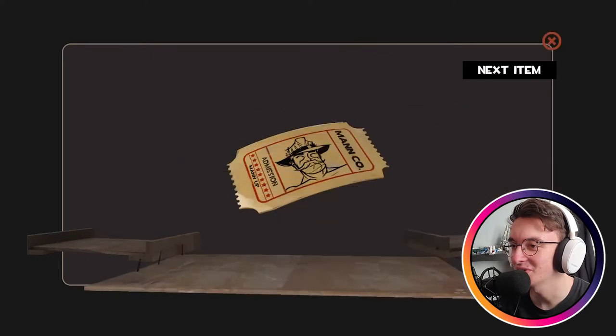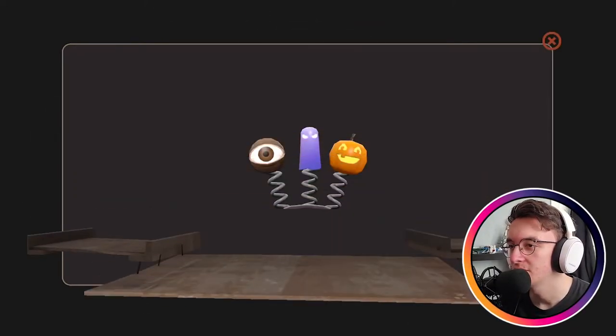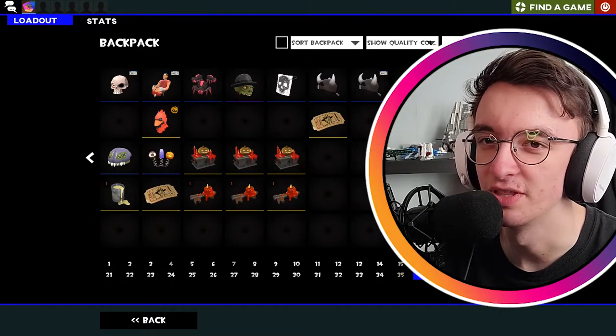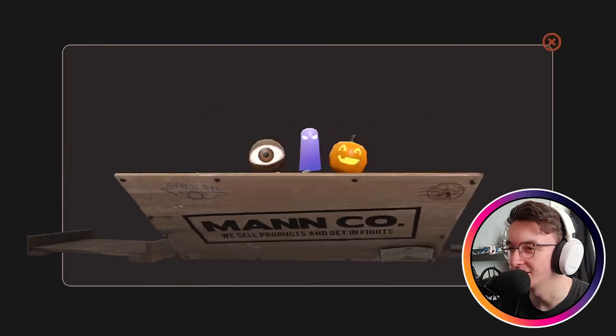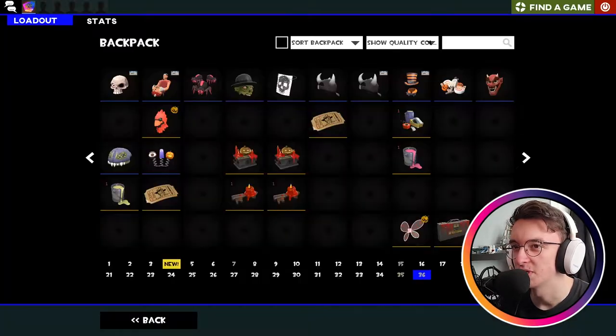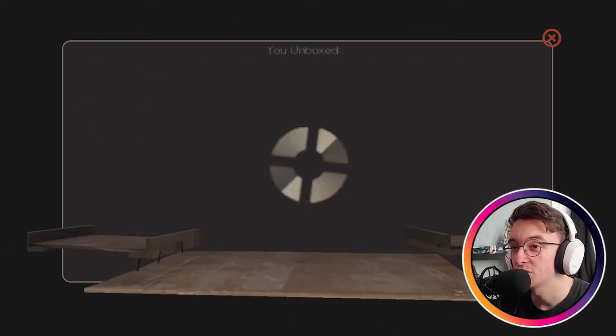Number twelve — two items: a Tour of Duty Ticket and the Spooky Head Bouncers. Lovely — we're halfway through a Two Cities tour right there. Number thirteen — one item: Head Bouncers again. God damn.